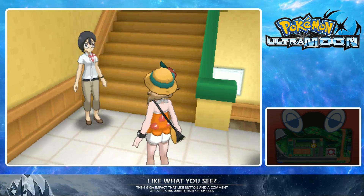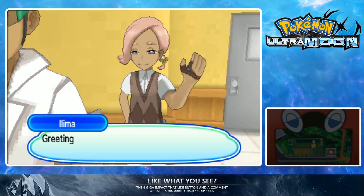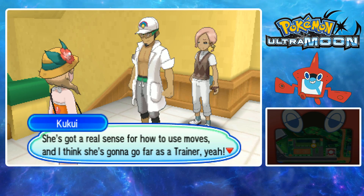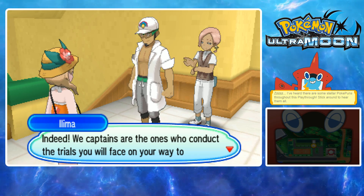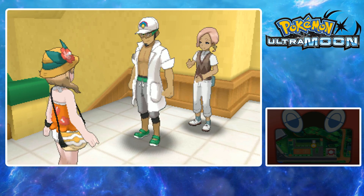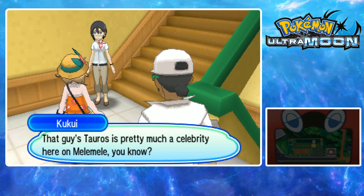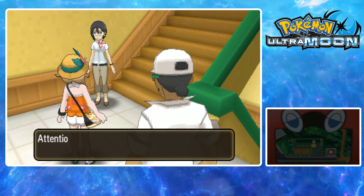Great, Poké Balls — I'll sell those. That was different! Here comes our first Trial Captain — Ilma. Oh, not the Smeargle battle. Okay, so we're starting to talk about the trials now — Verdant Cave. It'll still be the same as last time. We need to go to the Tauros now. Successfully defeated the Trainer School, and that's nothing to be proud of.